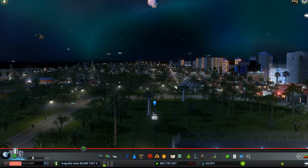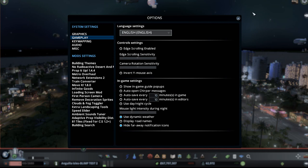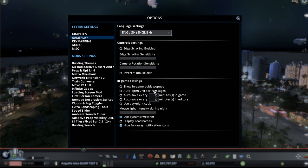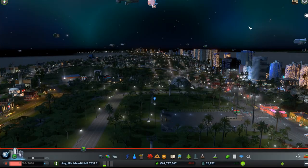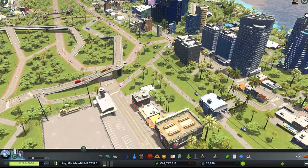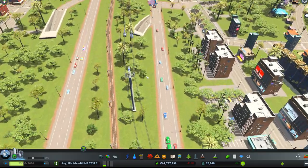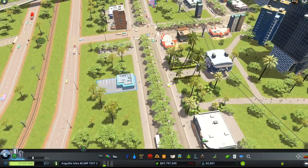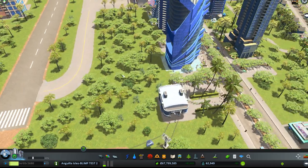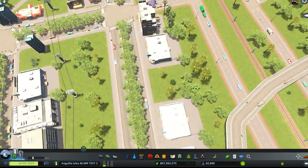Somewhere along the line I broke my cable car connection — I need to check this in daylight. Going to Options, Gameplay, turning off daylight cycle. I'm following these cars down to check whether I disconnected somewhere. I have a bad feeling that I disconnected the cable car line somewhere — that's what I'm checking.